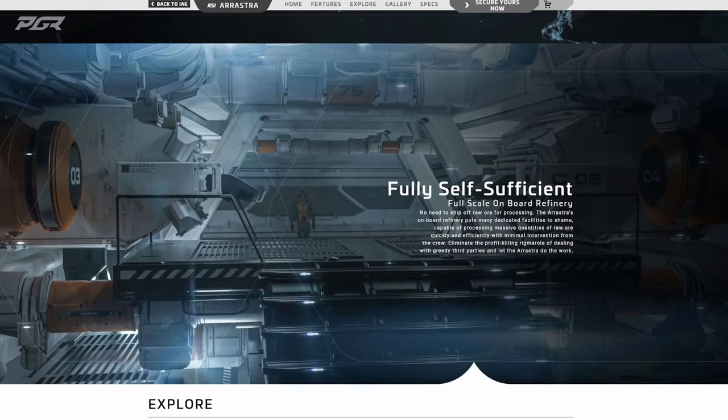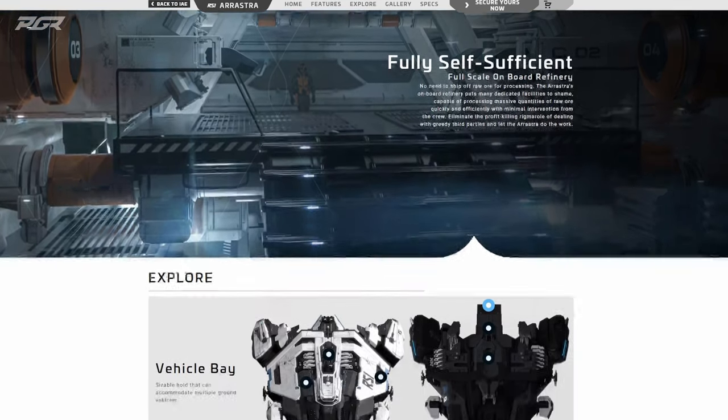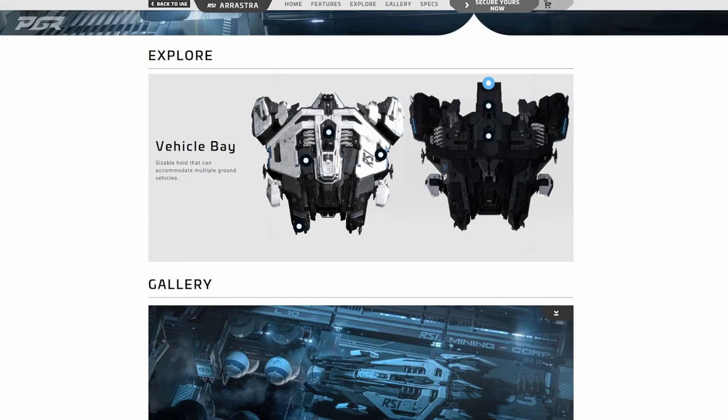It says 'Fully Self-Sufficient — Full-Scale Onboard Refinery. No need to ship off raw ore for processing. The Arrastra's onboard refinery puts many dedicated facilities to shame, capable of processing massive quantities of raw ore quickly and efficiently with minimal crew intervention. Eliminate the profit-killing rigmarole of dealing with greedy third parties and let the Arrastra do the work.' This is one of the huge benefits — you don't have to deal with shipping it off or losing profits from using a station to refine your ore.